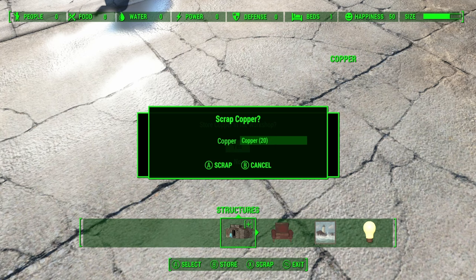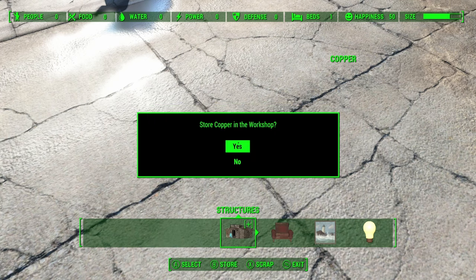You will see both dialog options available at the same time. At this point you should still be holding down the store button but you shouldn't be pressing the scrap button anymore. What we need to do is, whilst still holding down the store button, press the A button to scrap it, and with that, let go of your store button and press A to store the copper.